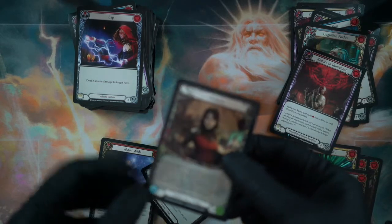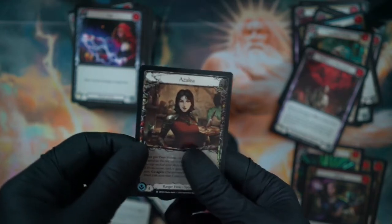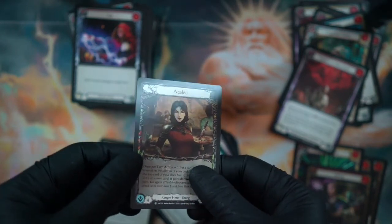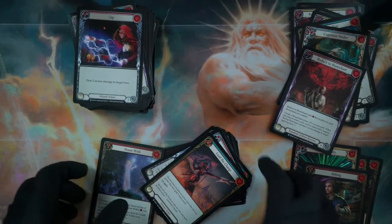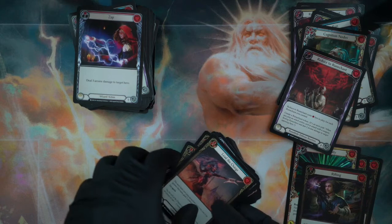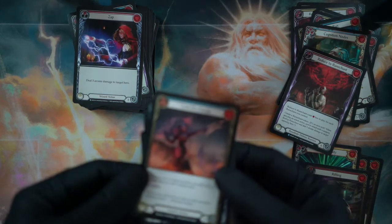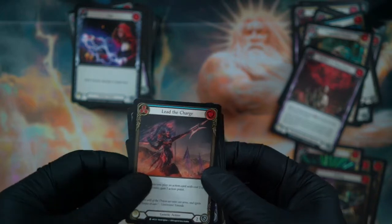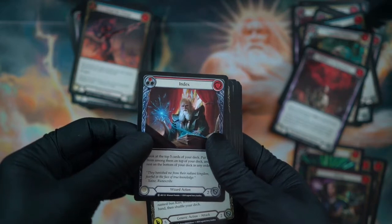Hey, we got another hero token — another character I can play as. That is fun. Azalea. Looks like someone from the Fire Nation — a little bit of a similar character design.